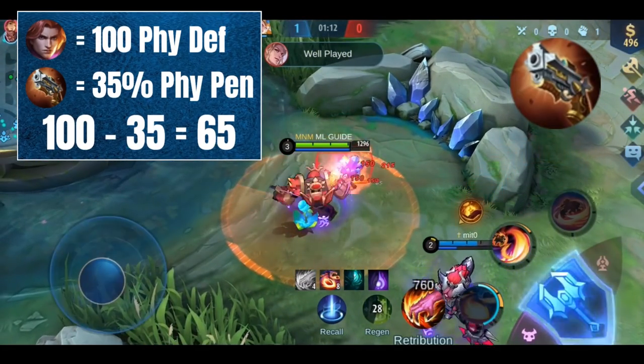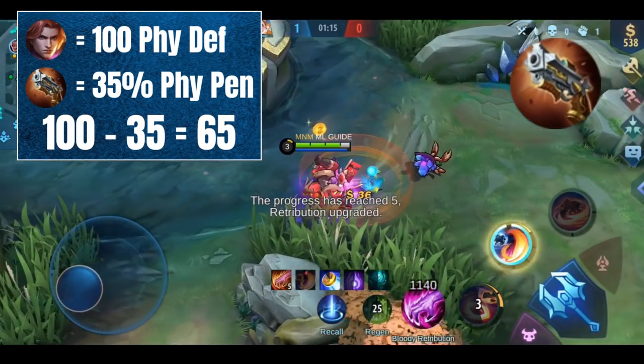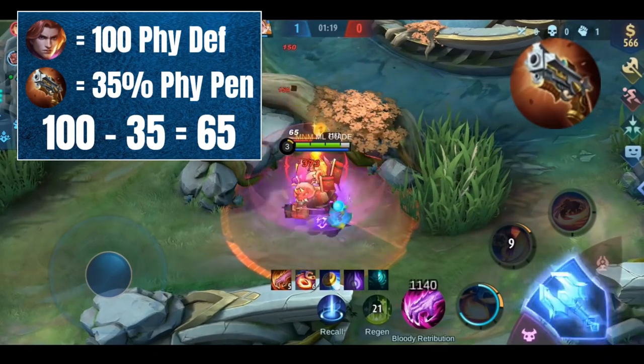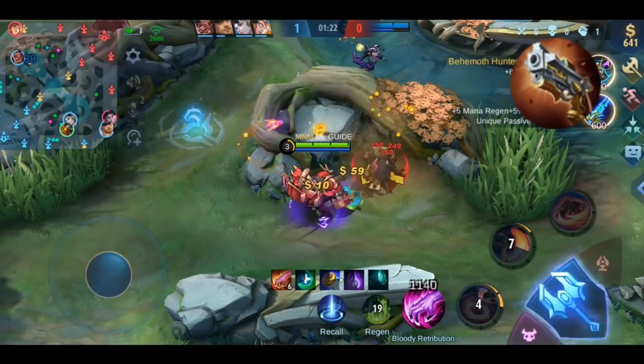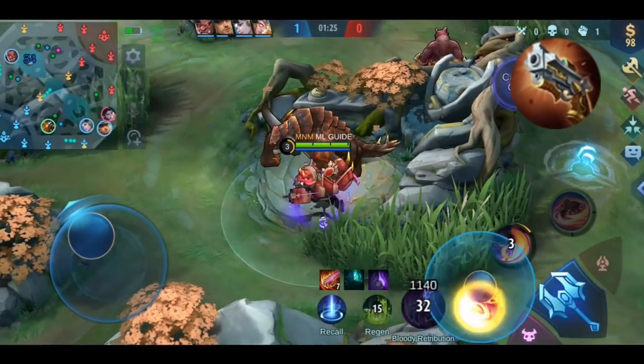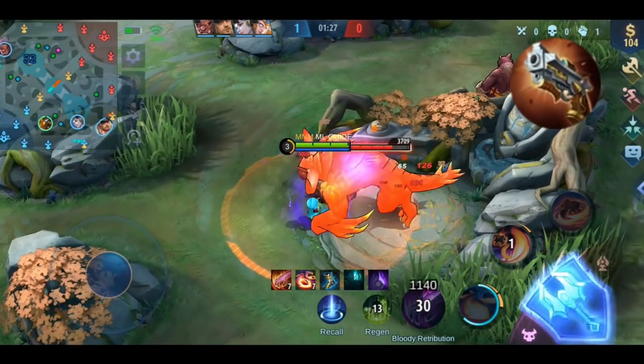For example, if you play against an enemy with 100 physical defense and you have 35% physical penetration, then the armor from your enemy is effectively only 65, because 35 of it is going to be ignored. If your hero deals magic damage, you have to build magic penetration items to counter the magic defense from your enemies. Simple, right?